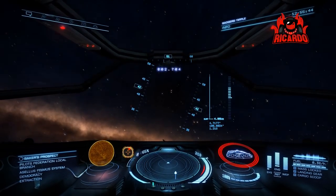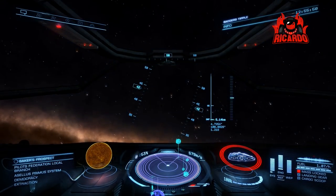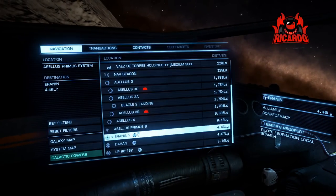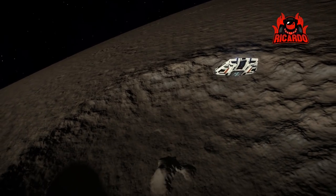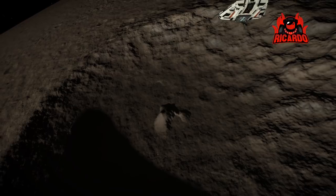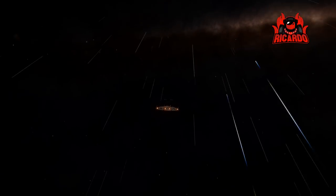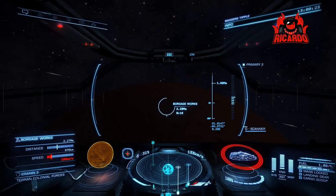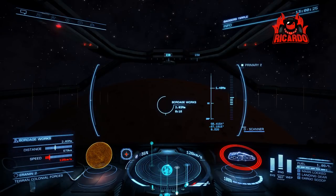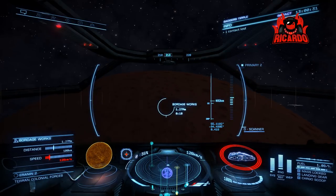I'm in my Sidewinder, flying off to my first destination. I'm now doing data delivery missions - they're great, right? No cargo space needs to be used unless you get a reward, and you're very rarely going to get attacked. It's a relatively quick turnaround, easy money - about thirty-three thousand credits. That's not a lot of money, but when you're starting out it's a fortune. I remember thinking back when the game first came out, 'I've got ten of these, I'm gonna be rich!'